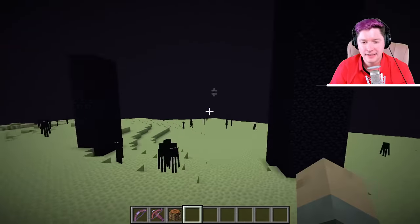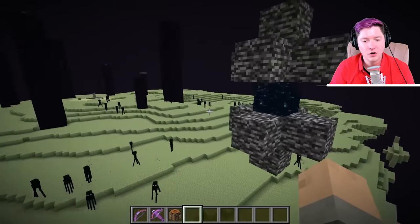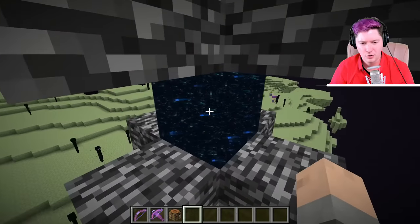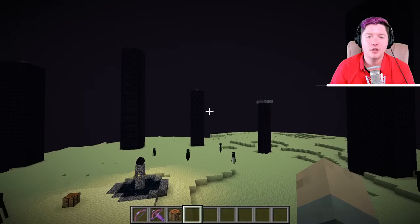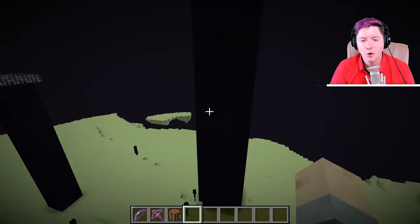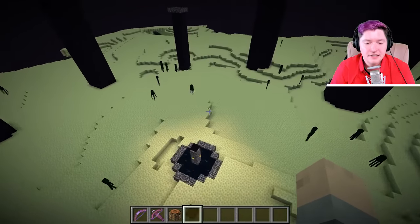There is a dragon egg right there, and there is even one of these portals over here on the side. All you have to do is take an ender pearl and throw it through that weird portal. Then you'll be teleported to the End islands — the outlying islands — where you could find an End city and get some elytra.